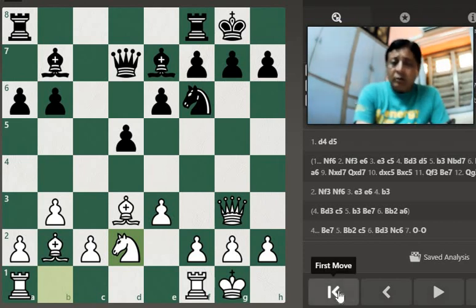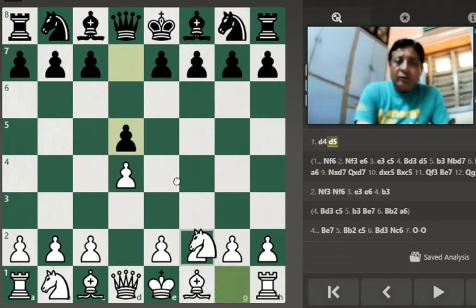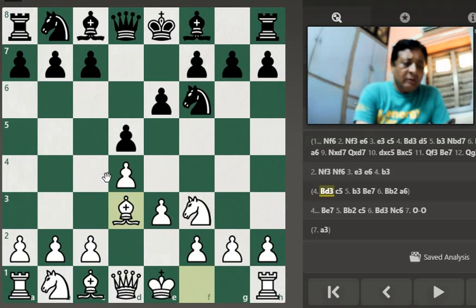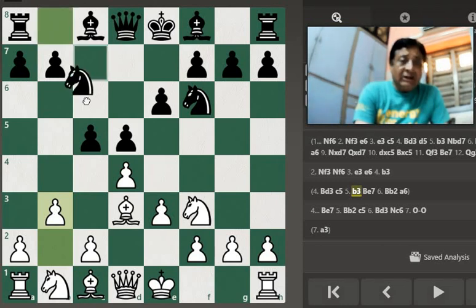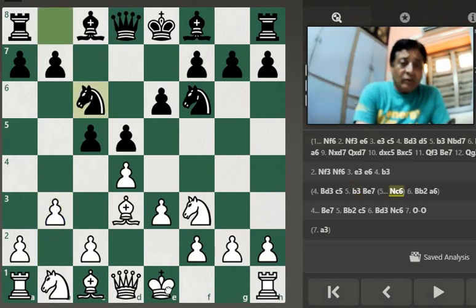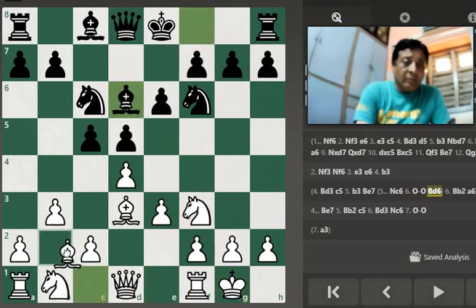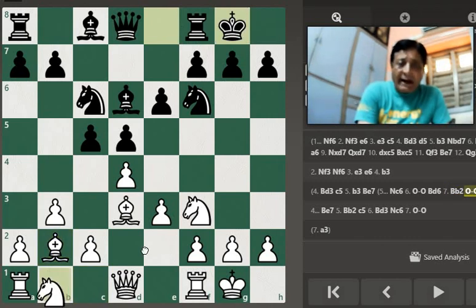अब proper line से देखते हैं: d4, d5, Nf3 — move order change किये बिना — Nf6, e3, black plays e6, bishop d3, c5, then b3, Nc6, castle, bishop d6, bishop b2, black castle, knight Bd2, queen e7।